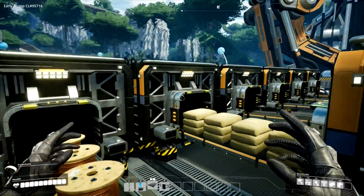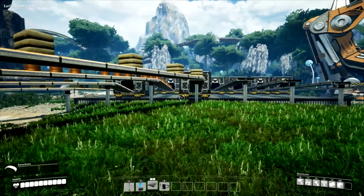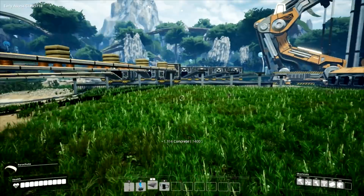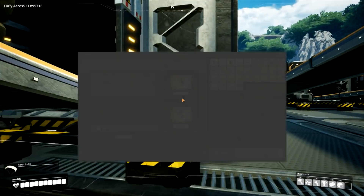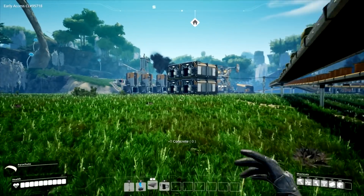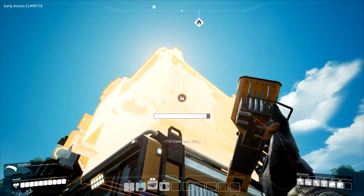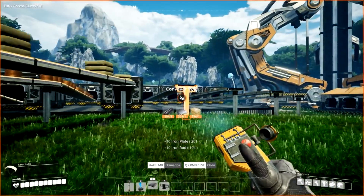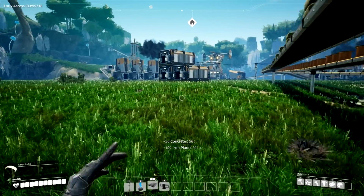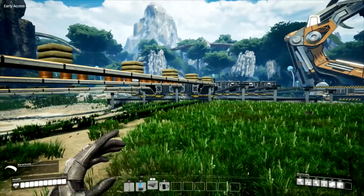That'll fill up the back one, and then when the back one's full, it'll fill up the front one. We just need to transfer the concrete - I'll stick it in the front one and it'll handle the rest. Those will passively move themselves along as they need to. Things are looking so much more organized now - they're all going to one central facility. I can double floor that if I need to.